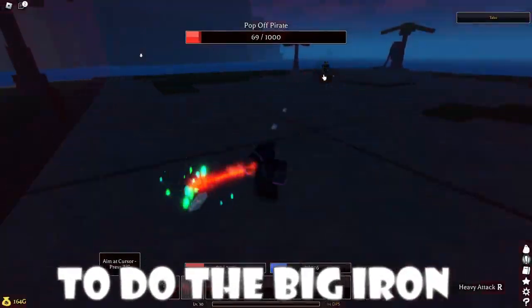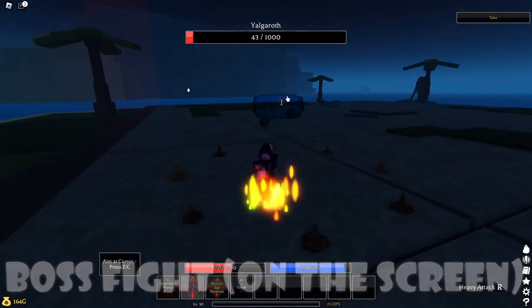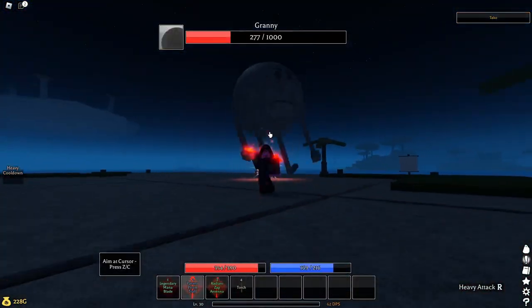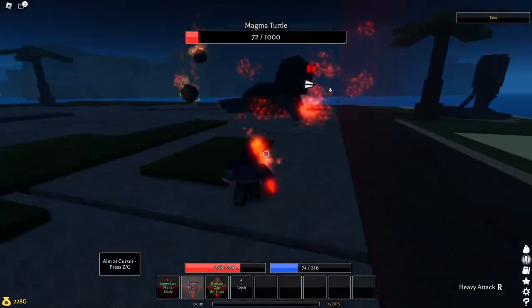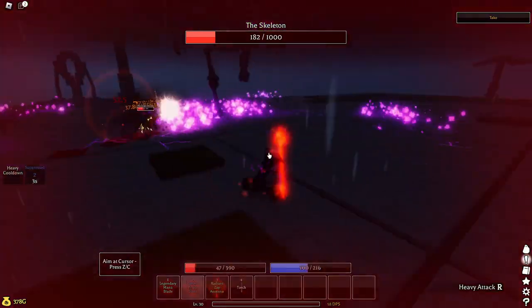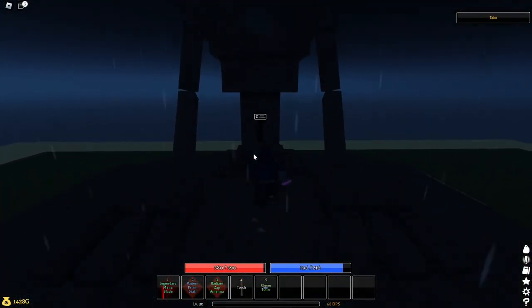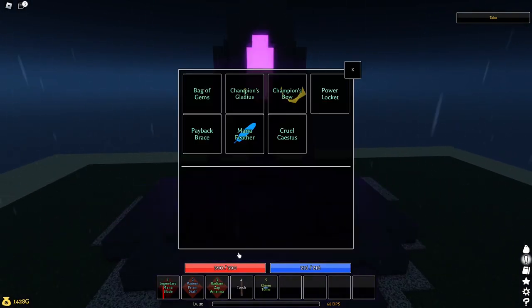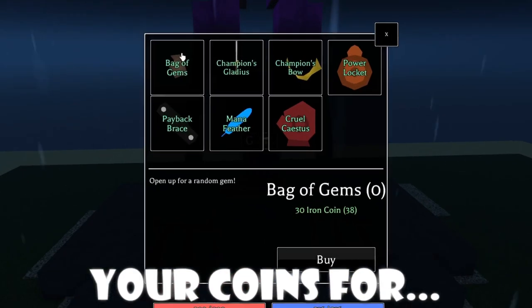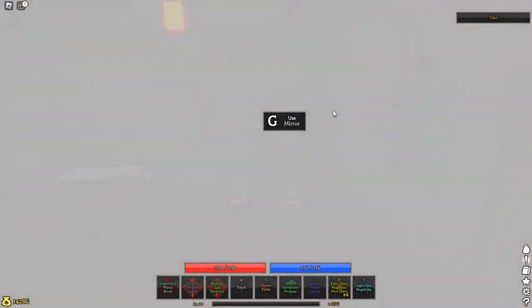In order to do the Big Iron, you're gonna have to complete every single boss fight on the screen. That means finding them on the map, or getting invited to someone's raid and killing them for badge completion. Once you do the Big Iron a couple of times, you can talk to this little statue and exchange your coins for a bag of gems or other items.